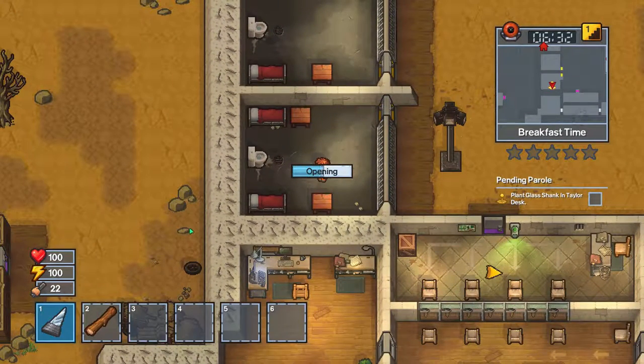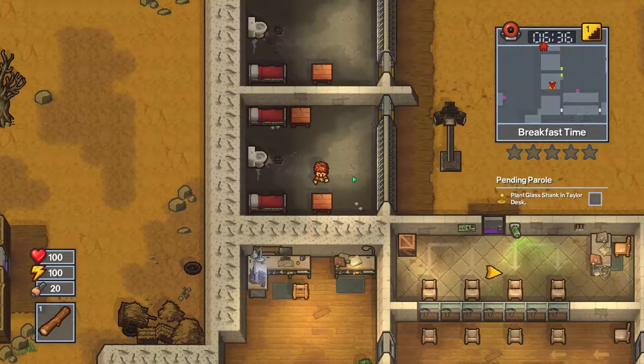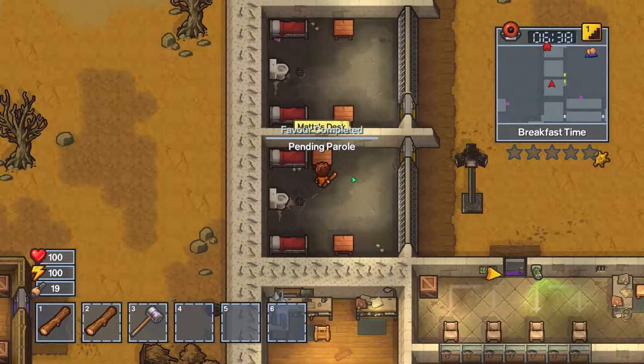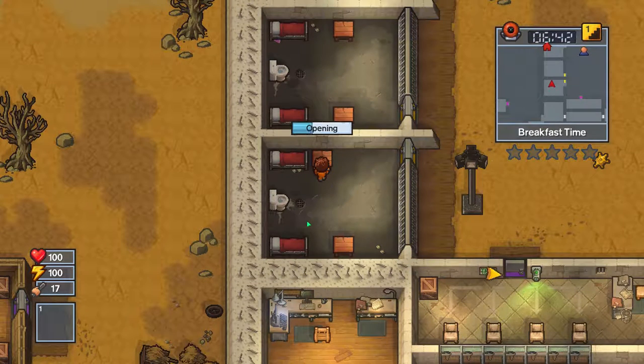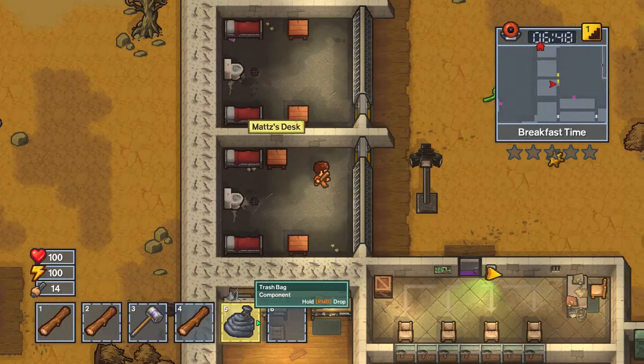Let's go ahead and plant it in there for the guards to find. Boom, done. Makeshift Sledgehammer - I don't know what to use it for, but I'm taking it. I'm guessing it could potentially dig. And that's a contraband.